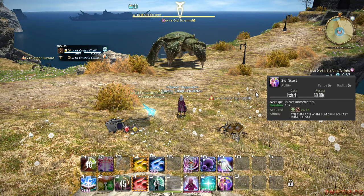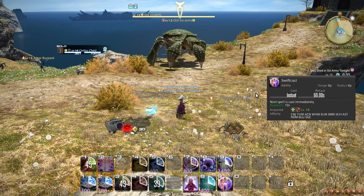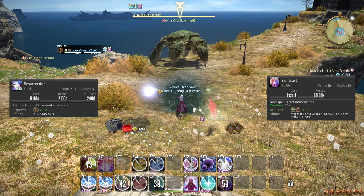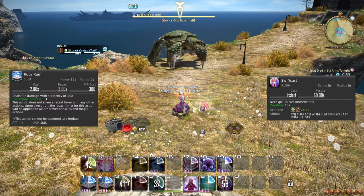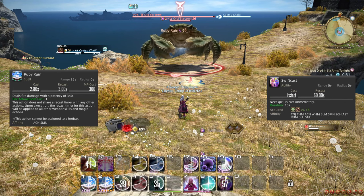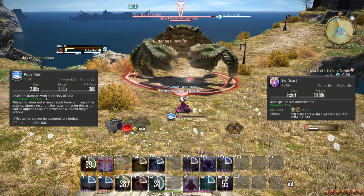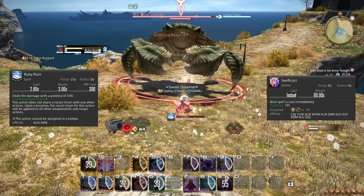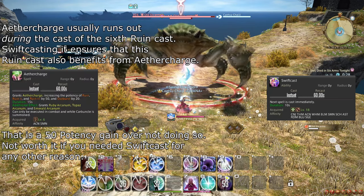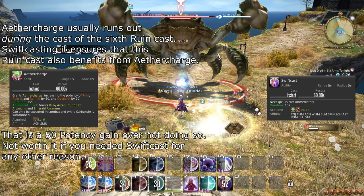At level 18, you learn the role action and ability Swiftcast, which allows you to instantly cast your next spell. The most helpful way to use this ability is to instantly cast Resurrection when your party needs it. However, if that is unnecessary, you can use it right after Summon Ruby to cause your first Ruby Ruin to skip its cast time. This does not change the fact that Ruby Ruin incurs a 3-second spell recast time compared to the normal 2.5 seconds, so this is not a damage gain unless you actually need the spell to be instant because you have to move. Another way to use it is to weave Swiftcast after your fifth Ruin during Aether Charge to make the sixth Ruin instant, possibly making it land within the Aether Charge buff window.